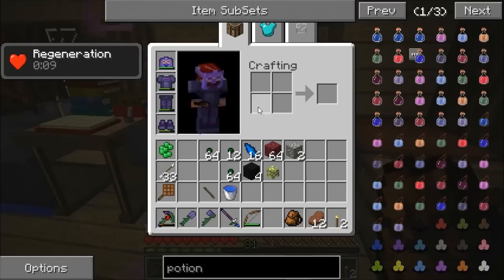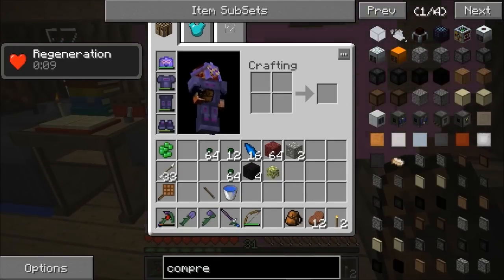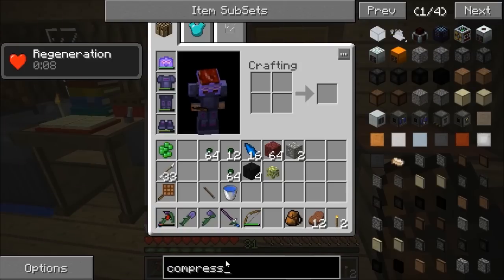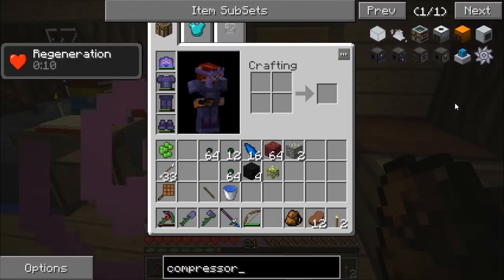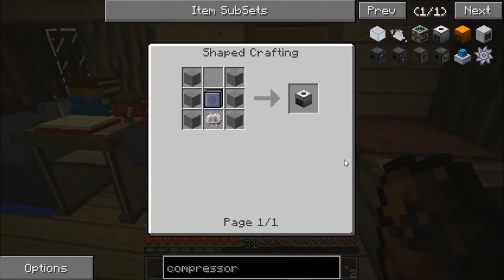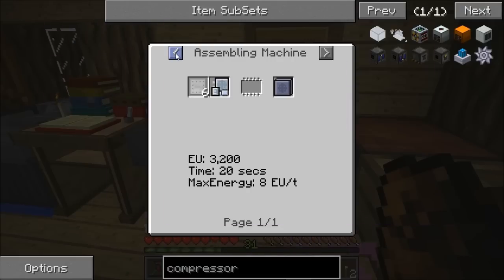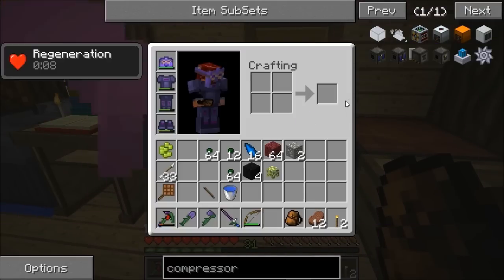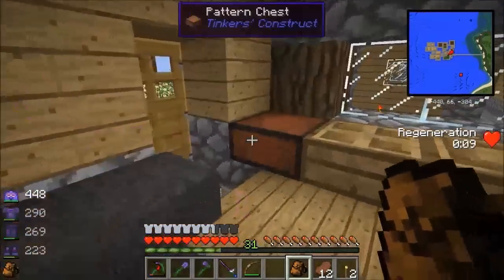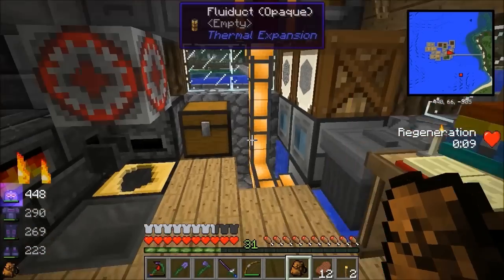I should really check the compressor recipe since I'm doing Greg Tech. I should probably go IC2 - I've not done any IC2 in 1.6 yet. The automatic compressor is very basic but needs steel plates which needs a plate bending machine. I think I'll go induction smelter to start with because in this series I want redstone flux weapons to be my main weapon type.